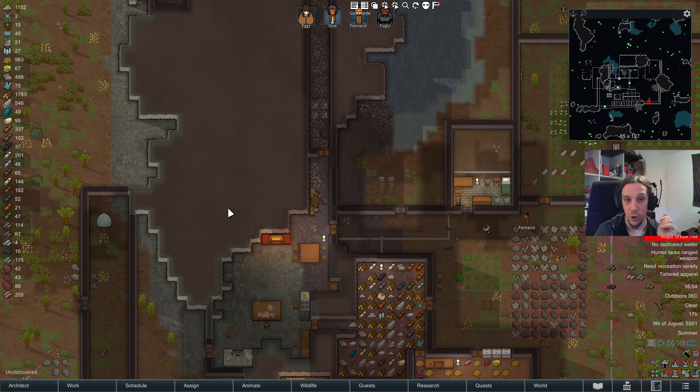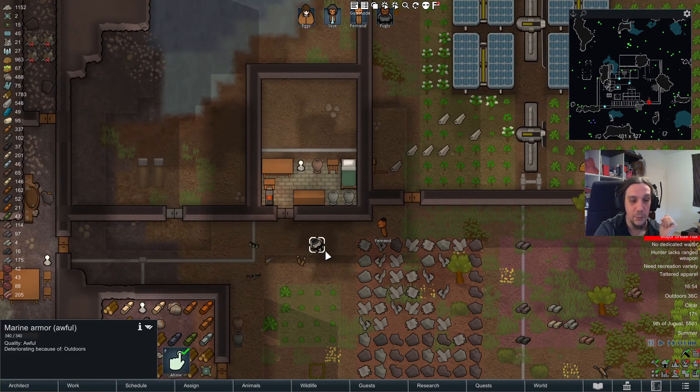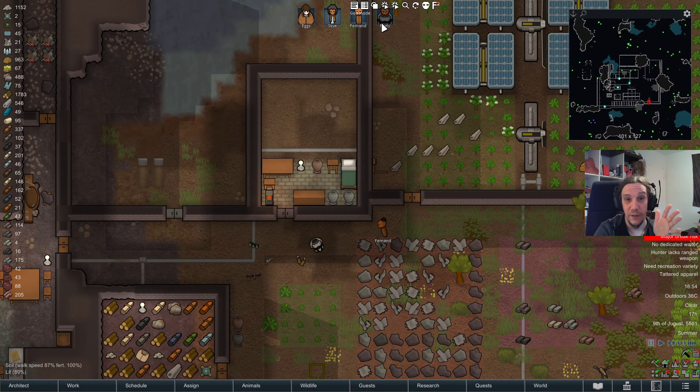So insectoids are quite nasty. They have a pretty high sharp armor, which means gunfire is less effective against them and blunt weapons are more effective against them. They are all melee and come in quite large numbers and have overrun lots and lots of colonies in the past. I see in the RimWorld groups I hang around that a lot of people die quite often from these, but that's not entirely necessary if you prepare yourself quite well.